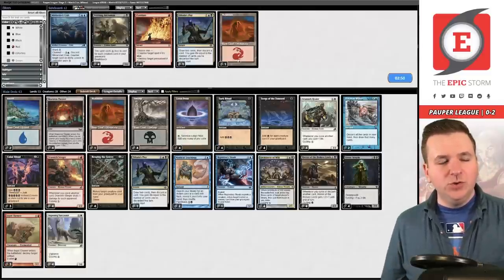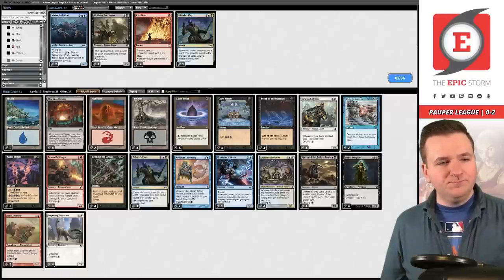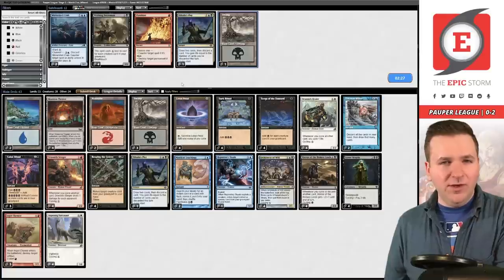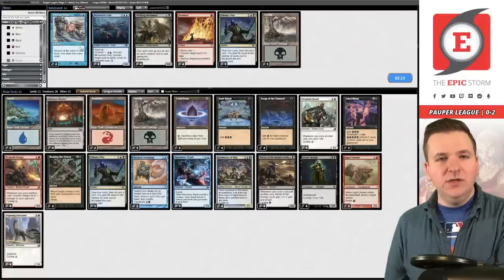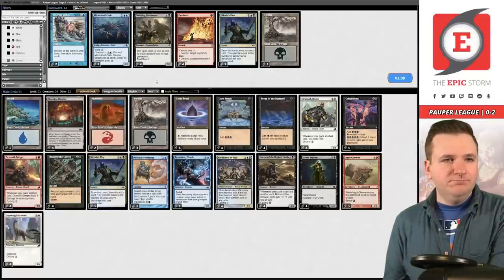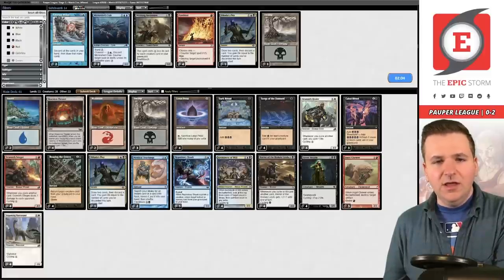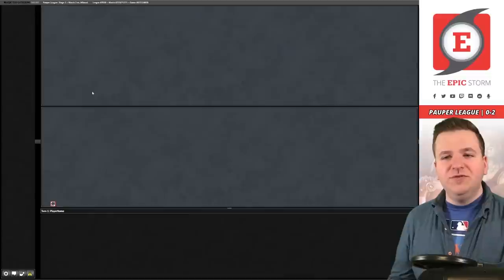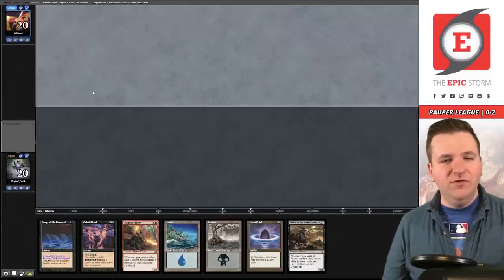Game two, I believe we want to bring in Ingot Chewer for Nihil Spell Bombs. No Pyroblast needed. I think we want the second Mountain. When I want to keep all my Lotus Petals I board out a Swamp — we have Maestro's Theater and four Petals so plenty of black sources. We need three cards out for the Ingot Chewers. I don't mind boarding out Galarian Wins post-board when trying to be conservative against graveyard hate. For the last spot, I'll board out Cabal Ritual number three over the second Teachings, which helps consistency.